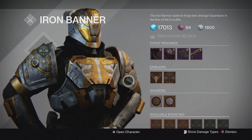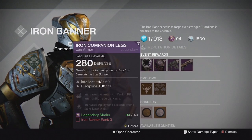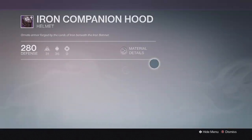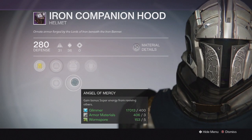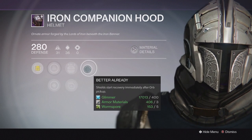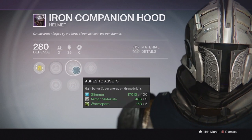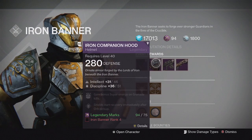Some of these perks are also on the trials gear, so if you have trials gear you might already have some of these perks on your armor pieces. The boots have intellect and discipline, which is pretty good. The helmet also has intellect and discipline and it has the Angel of Mercy perk, which is really good in trials — I like this perk quite a bit. I'm going to try to pick up the helmet on all my characters or try to get it to drop.